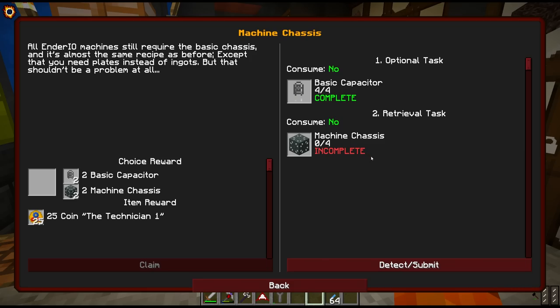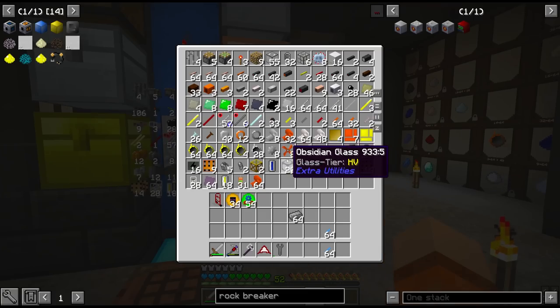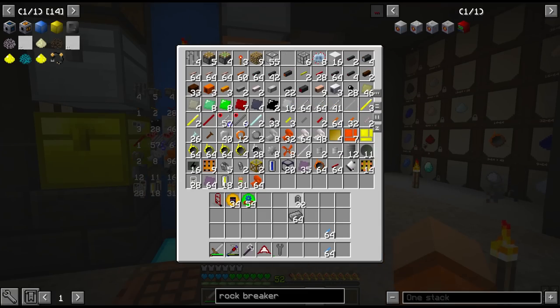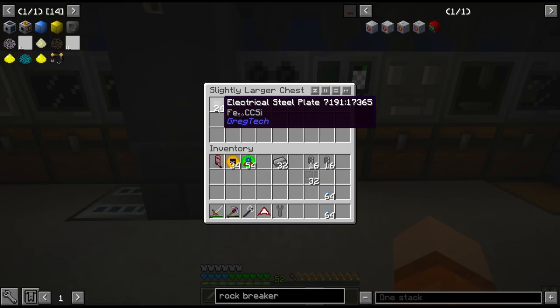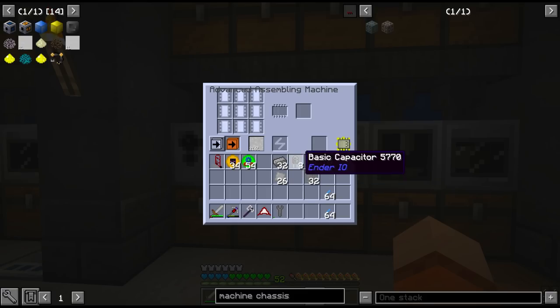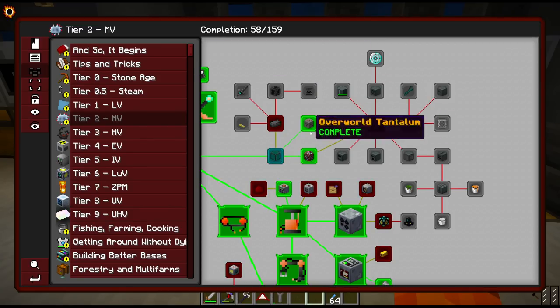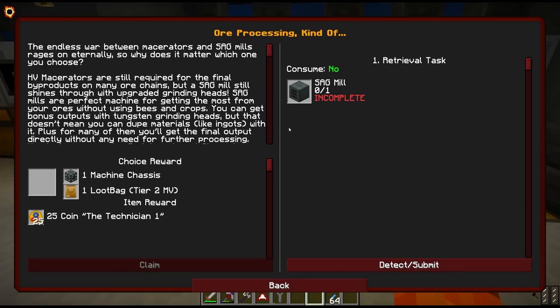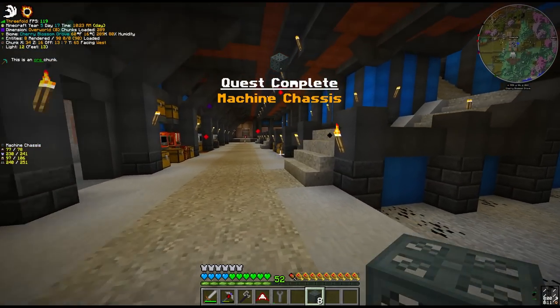The next step is the machine chassis, which requires our basic capacitors. This is going to take some manganese foil and the tantalum bolts. We've also had some loot bag quest rewards, so we have 32 capacitors already. We need some steel casing and some electrical steel plating, and then we just combine everything in the assembling machine. Let's try and get eight chassis — eight seems like a good starting point. And we got the eight machine chassis and the quest.